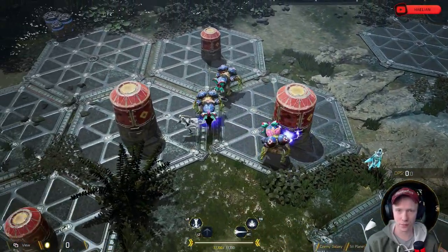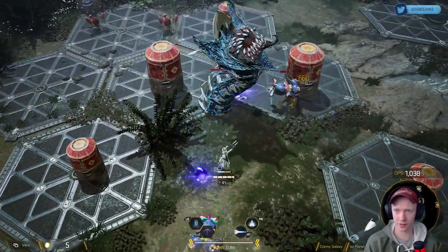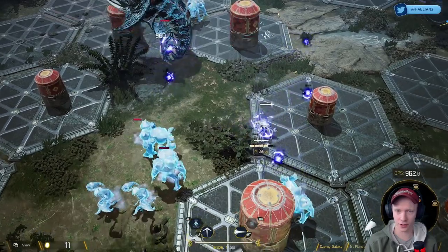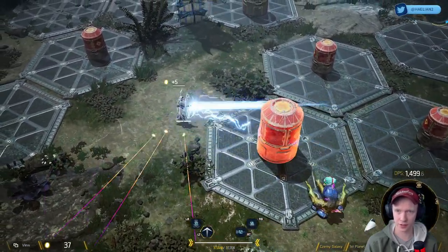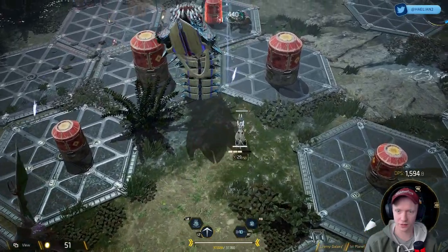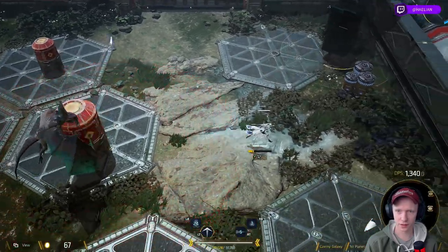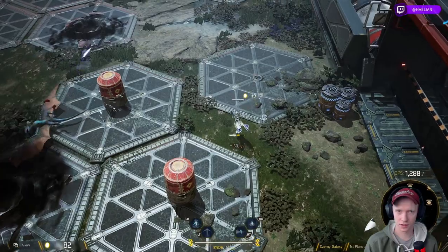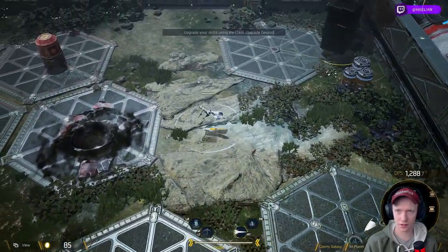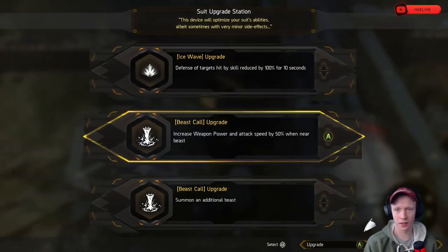All right, I have the dodge now. Let's get the summon out — look at that creature! I do have a freeze, that's pretty good. I like that panic button kind of thing. Okay, looking good. Looks like that's it for this area.